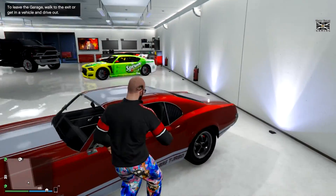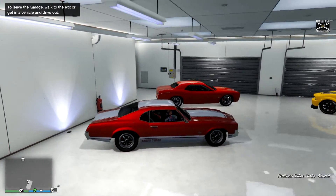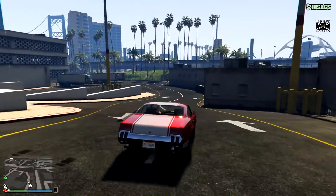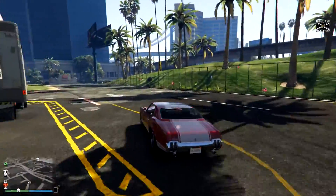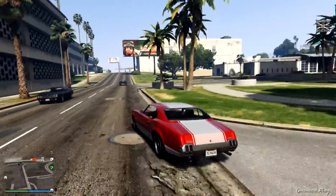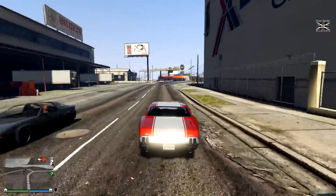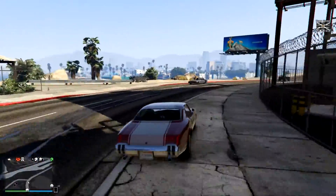Okay, same again. This time we're going to do a shipping spawner with a customised Sabre Turbo. With this, you sometimes have to be patient. It doesn't always work the first few times, but it did work — the first car did, the Dominator spawned straight away.